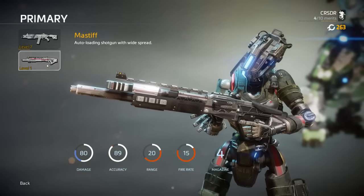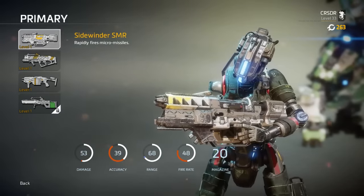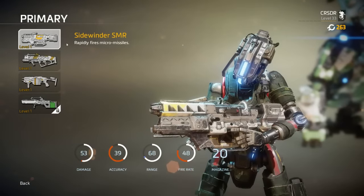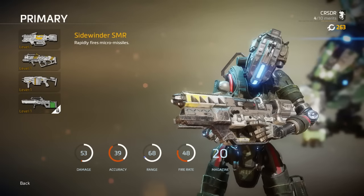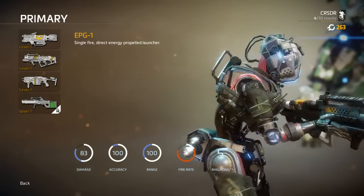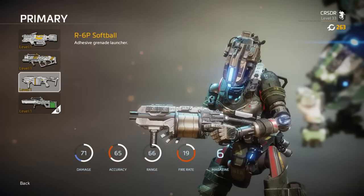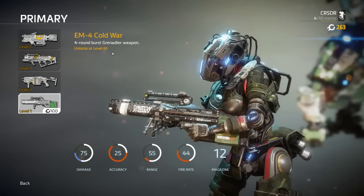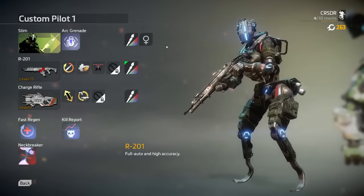The Mastiff shotgun fires about five or six rounds in a horizontal line; they spread the farther they travel, and if all shots land it's an insta-kill with crazy range. For Grenadiers, there's the Sidewinder — which I think was in Titanfall 1 — rapidly firing micro missiles. There's the EPG-1, an energy-based grenade launcher that will wreck you. There's also an adhesive grenade launcher and a four-round burst grenadier weapon.